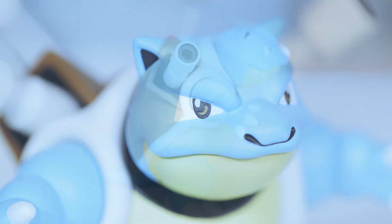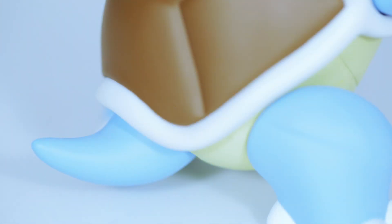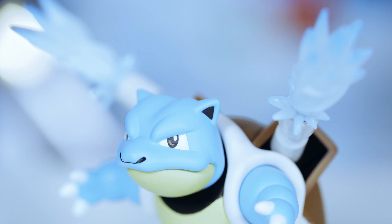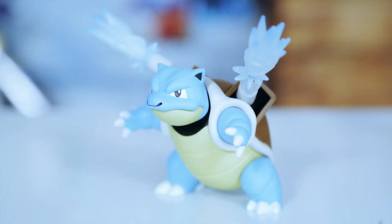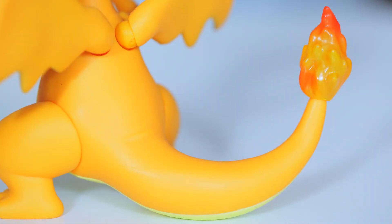You can adjust its head, arms, legs, shoulder cannons, and even its little tail! With the included special effect parts, you can also pose Blastoise in the midst of a hydropump — excellent for filling up your swimming pool during those hot summers! Third, we have everyone's favorite fire lizard: Charizard! Points of articulation are the same as Blastoise!